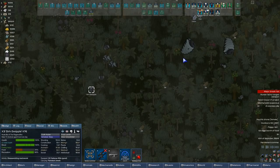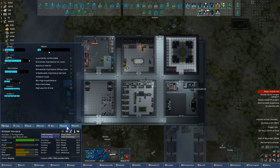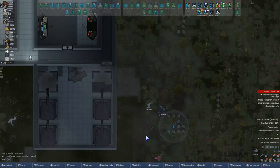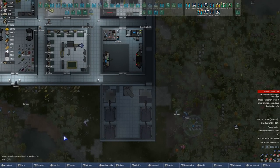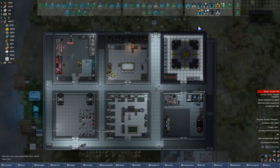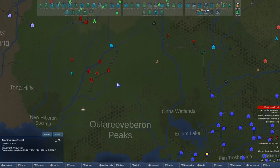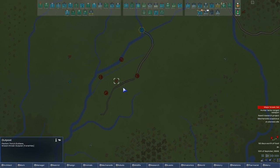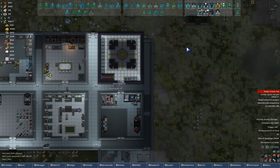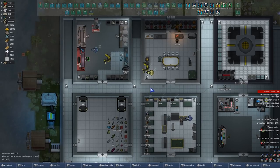That is going to be it for this episode of Rimworld 1.0. If you enjoyed it, make sure to let me know by giving a like. If you haven't already, feel free to subscribe for more — because it's going to keep coming. Kovac's mood is going to go up, we're going to finish off these punishers, get them fully loaded, locked and stocked. Probably going to have to install this in them eventually, but then we're going to test them out on this poor bastard right here. If you want to see it happen, make sure to subscribe to see more — thanks again for watching Rimworld 1.0, I'll see you in the next video.